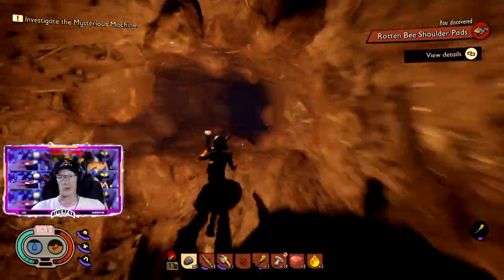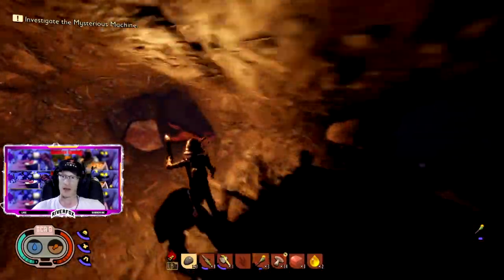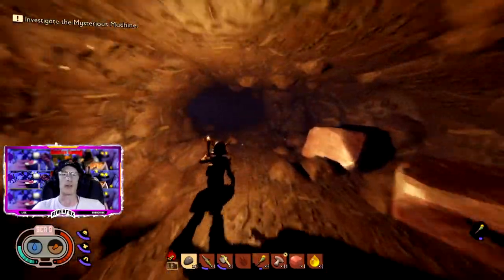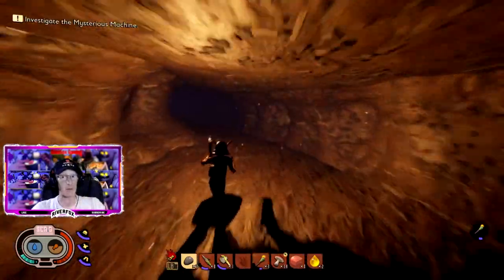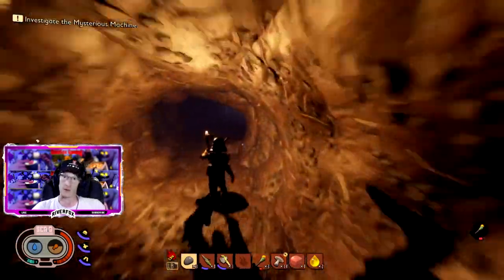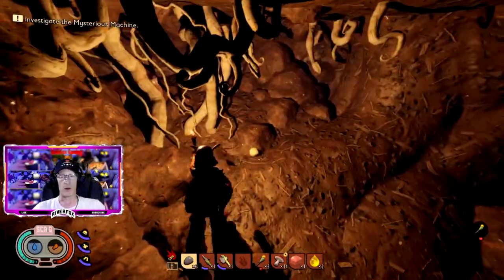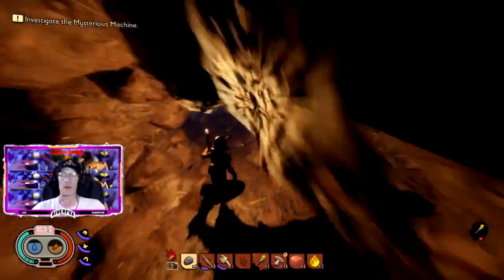All you need to do then is make sure you get out alive so you don't have to venture back down there again. To get back out of the anthill, just follow the tunnels and make sure they are going uphill. If you find yourself going downhill, you are more than likely going in the wrong direction — turn around and start heading back up.